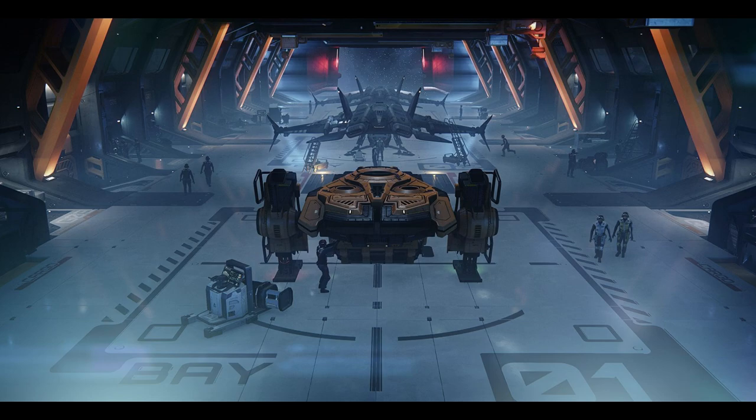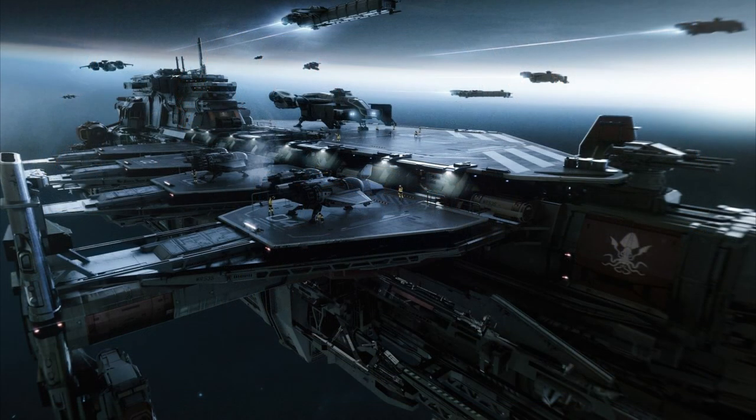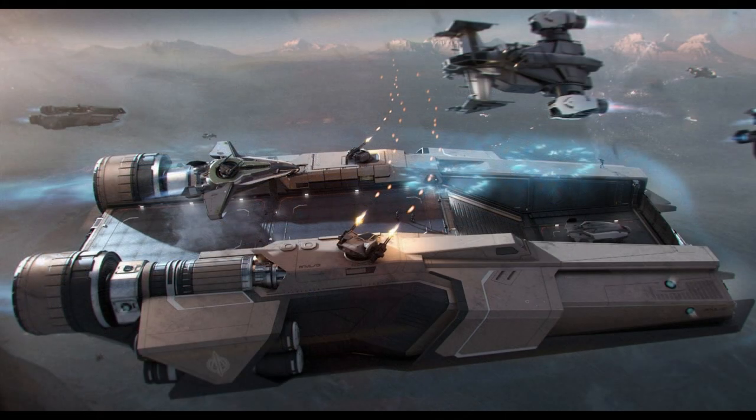Ships that are not internally stored aren't protected either. What we've learned from the Kraken's decks is that ships sitting on top of the exposed deck have to rely on their own shields — they are not protected by the Kraken's shields. We can extrapolate that will be the same with the Liberator. Ships on the exposed exterior will probably have their engines off to avoid animation load, graphics noise, and fuel consumption, but leaving other systems online — which increases the EM and thermal signature of the entire ship. That shouldn't be too big an issue for a capital logistics vessel.